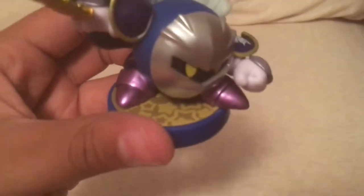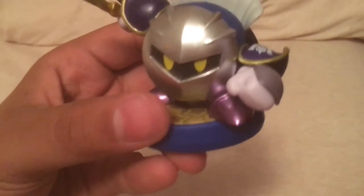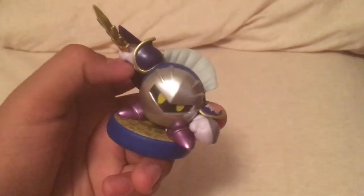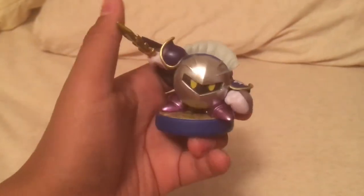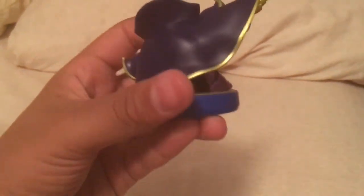So this is Meta Knight. His stand is the Kirby stand, and he has a really cool pose with his fist, and he has his symbol, and his purple metallic-y shoes, and his sword, and his cape. He is from Kirby — he's a villain from Kirby, but he's one of my favorite characters. I like him in Smash a lot. I liked him in Kirby's Epic Yarn.